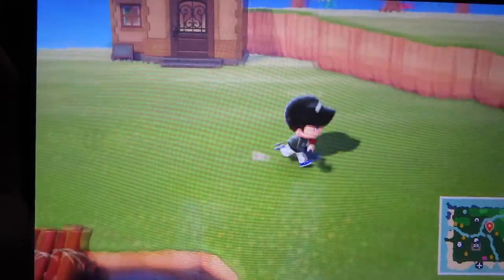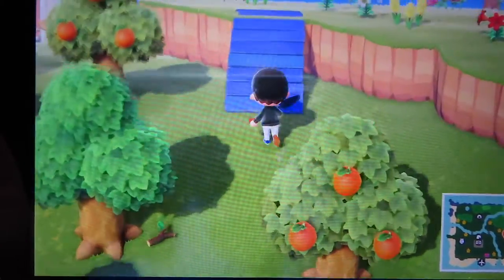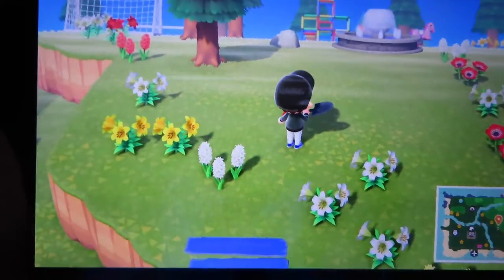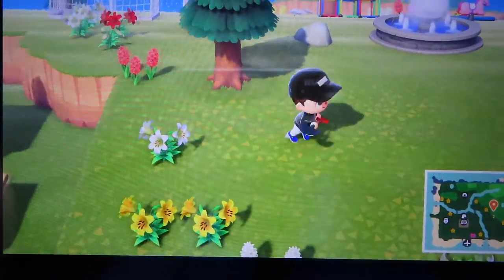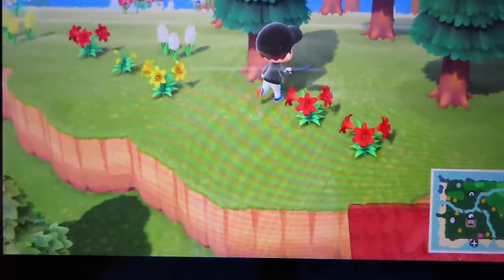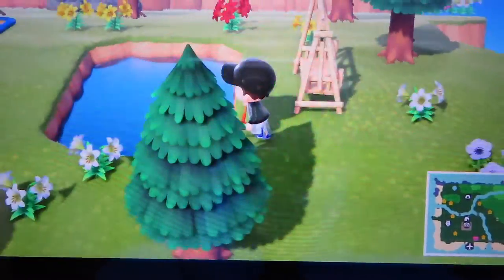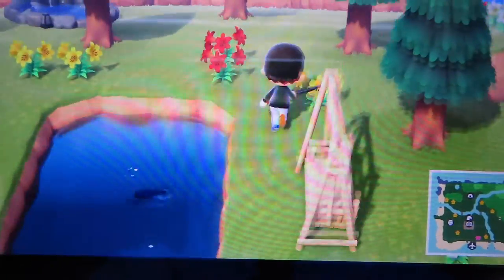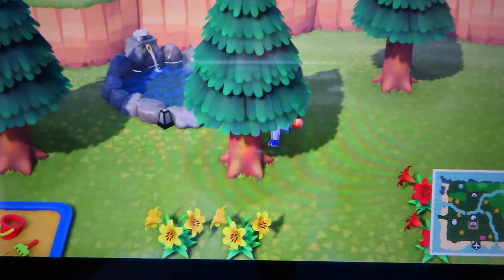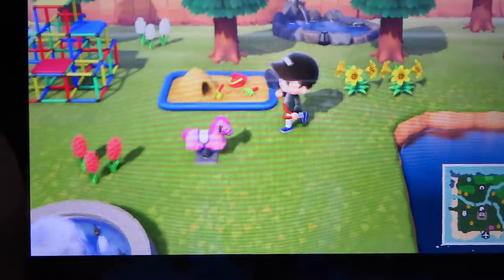We gotta go over here — there's a ramp I built over here. And just for the entrance I planted some flowers to walk through, a bunch of flowers for the park. I wanted to really make this park look nice, so I planted some flowers. I got a swing bench right here in front of the pond.